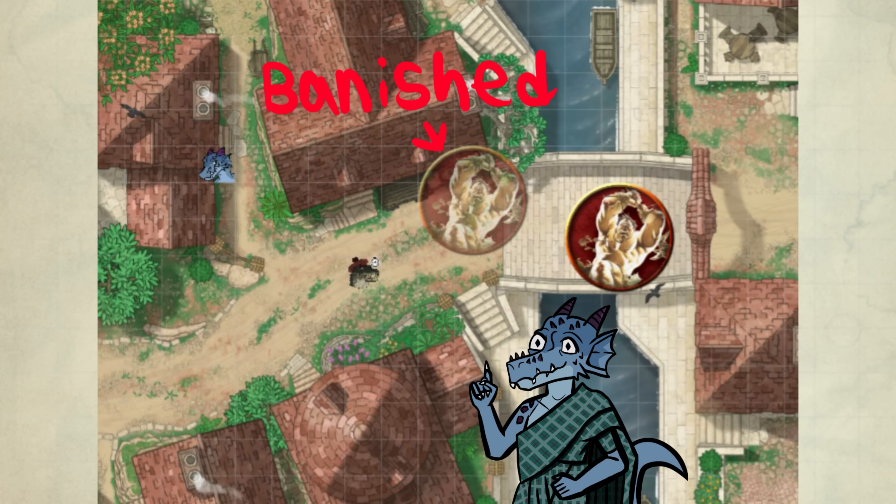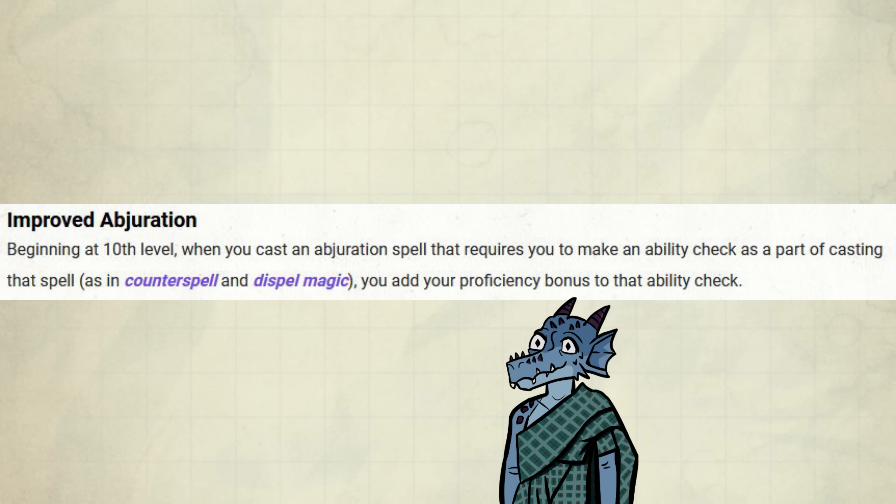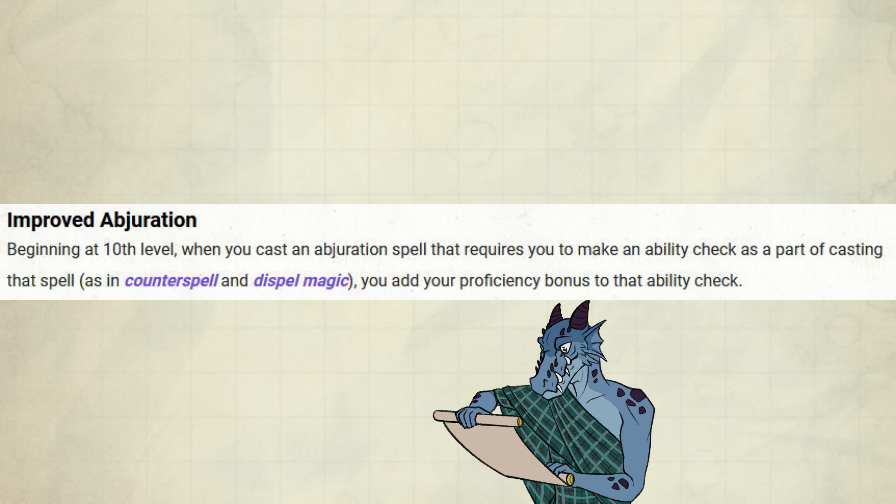Improved Abjuration is their 10th-level feature. Beginning at 10th level, when you cast an Abjuration spell that requires an ability check as part of the casting — as in Counterspell and Dispel Magic — you add your Proficiency Bonus to that ability check.